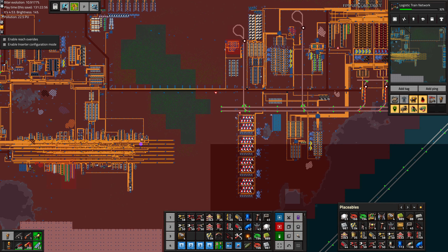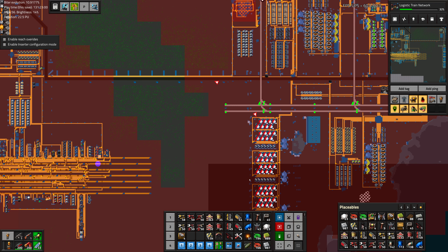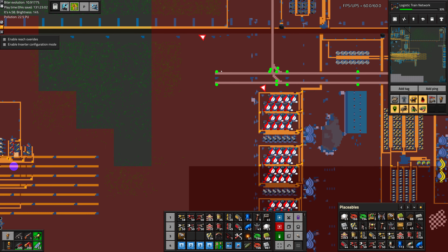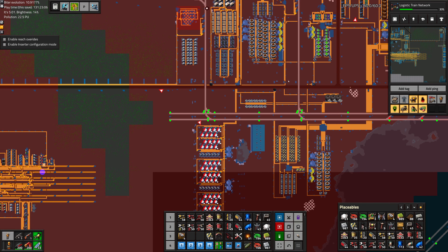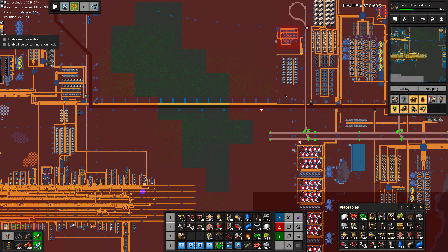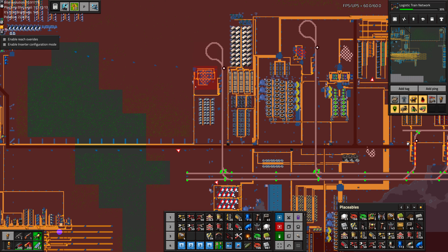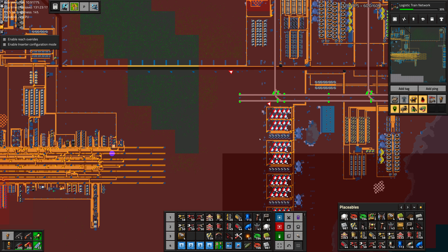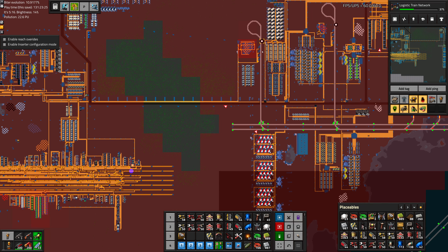So what can LTN do? With LTN, we'd have a train parked somewhere — it doesn't have to be at the loading spot, it can be parked anywhere. When one of these stops needs acid, that train will get a work order to deliver the acid, load up, deliver it, and then go back to where it's supposed to be parked. It's a very organic system and works a lot better for low-throughput things like acid.